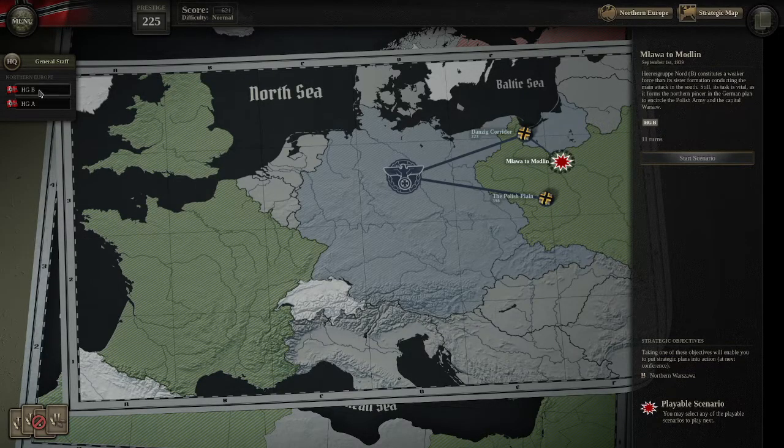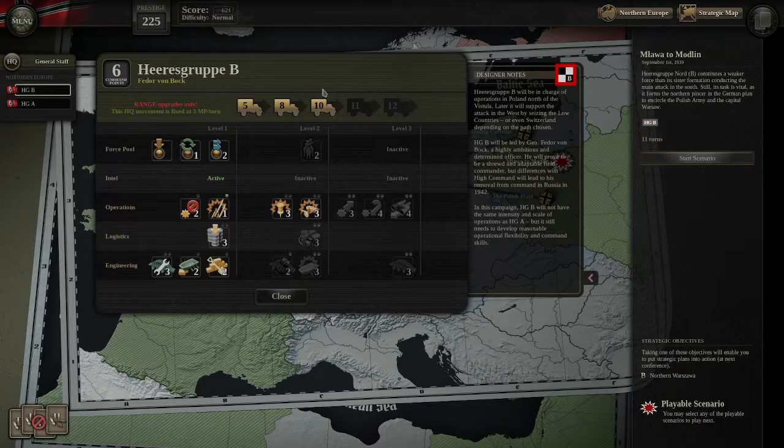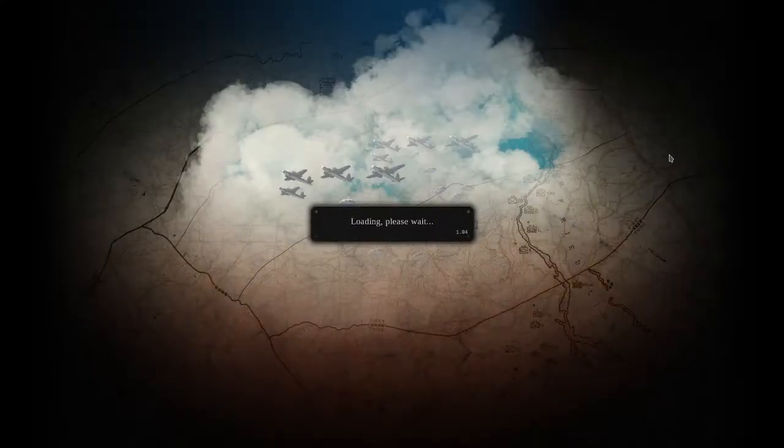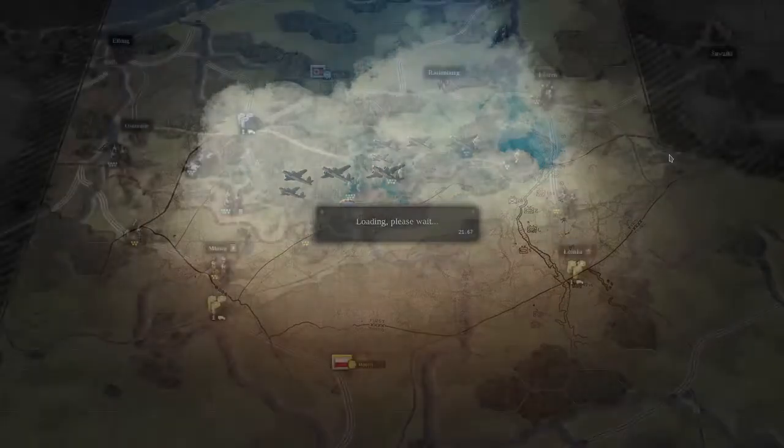It's 11 turns with HGB. Range won't really be that much of an issue here. We have our main feint attacks and of course suppressive fire. Most importantly we have set-piece attack, so we're good to go with this command. The most important thing is to capture the objectives on time, but also take Warsaw, and if I can take Warsaw early it means I'll have a good chance of taking the extra victory points in the scenario.